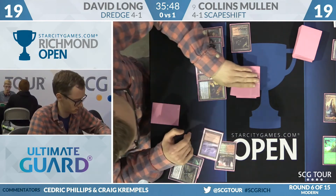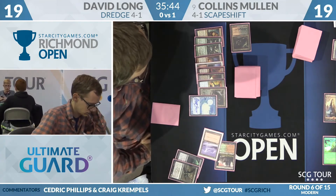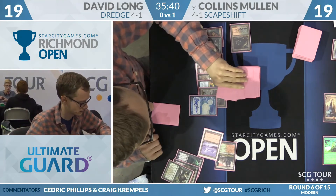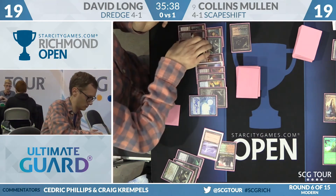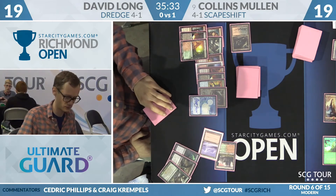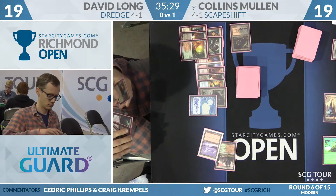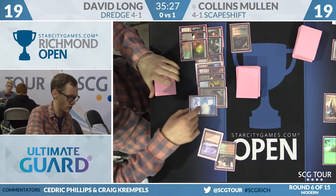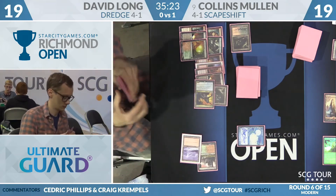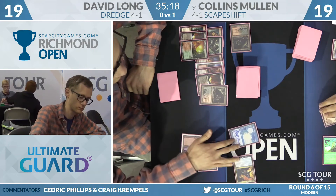Any Amalgams or Narcomoebas here for David? There's an Amalgam and a Narcomoeba — he's got a little something cooking. He's going to Dredge again for three: another Reunion, a Blood Crypt, and a Copperline Gorge. Good but not great. But here's the thing — Narcomoeba is going to come back, which means Amalgam is going to come back, and that puts Driven to Despair online.